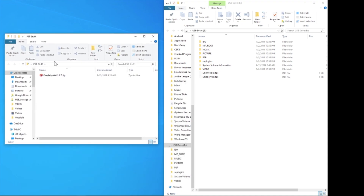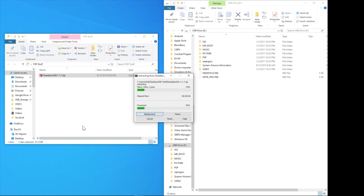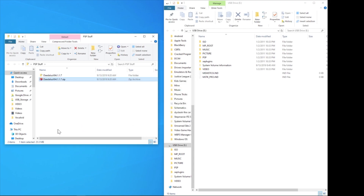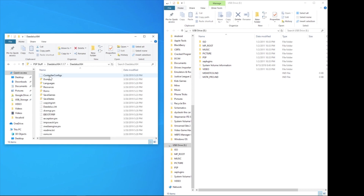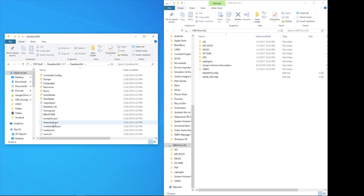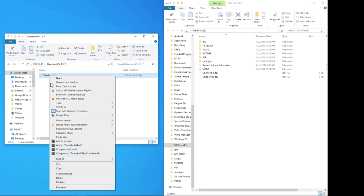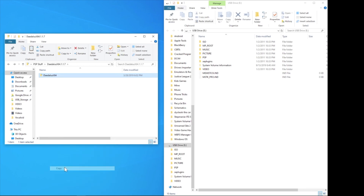It'll be in a zip file. Right-click and if you have one installed, go to 'Extract to' and then the name of the folder. Go into it, go into it again, and when you see these files, these are all the files for the emulator.